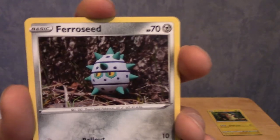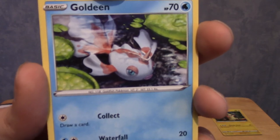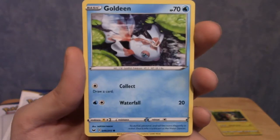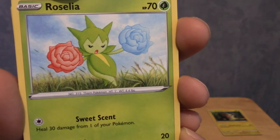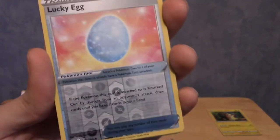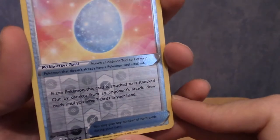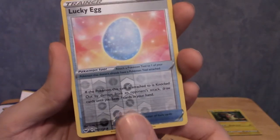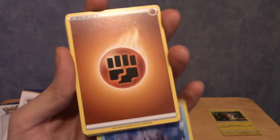We have Ferroseed, who does appear in the game. I'm guessing all of these are things that show up in-game since they cut a lot of Pokemon from the games. We have a Goldeen - damn, that's a pretty cool bit of art. We've got a Rosalia with a very action-y pose. A Joltik, who is definitely in the game - those Galvantulas are terrifying when they chase you on your bike. And a Reverse Lucky Egg, very nice. Our rare is a Cloyster.